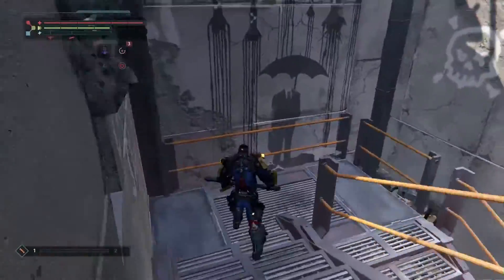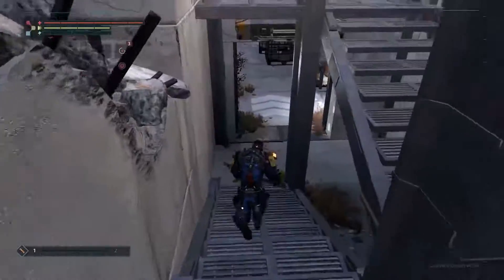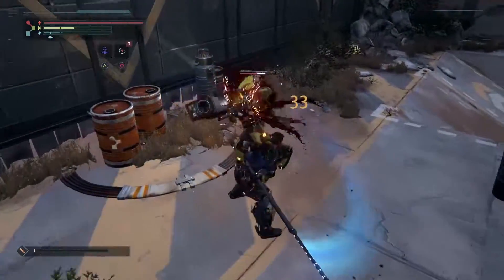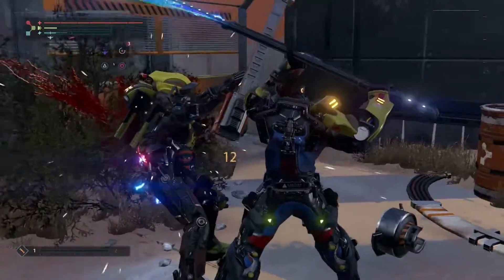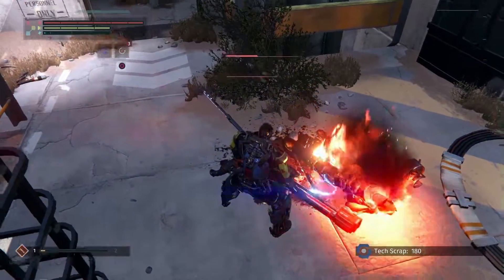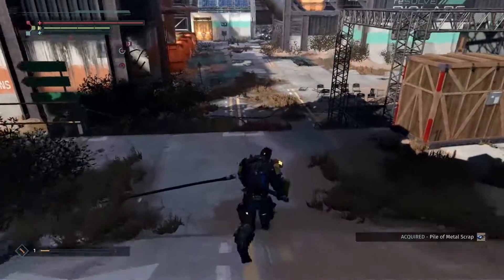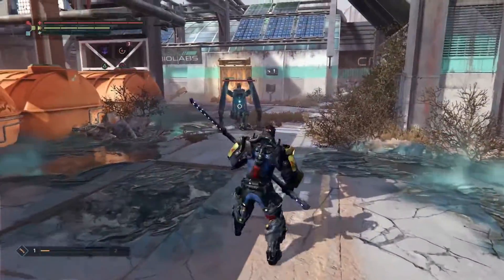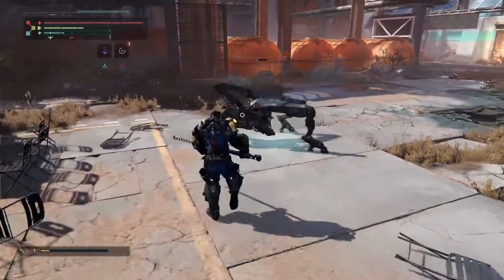Combat in The Surge doesn't use light and heavy attacks, but rather horizontal and vertical attacks, because you can target specific body parts of enemies. Torsten is targeting an unarmored body part, which does more damage and is more likely to stagger the opponent. When he hit an armored part, it didn't stagger very much. When you build up enough combat energy, you can perform a finishing sequence which chops off the limb, letting you take their armor — you learn the schematics and can craft that same armor for yourself back at an op station. You can also take their weapons and use them right away.